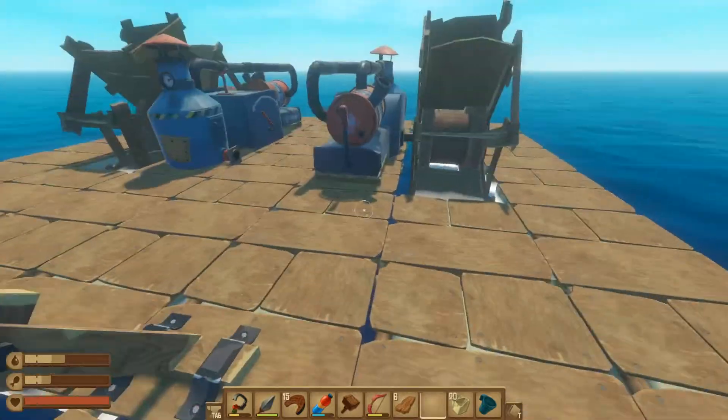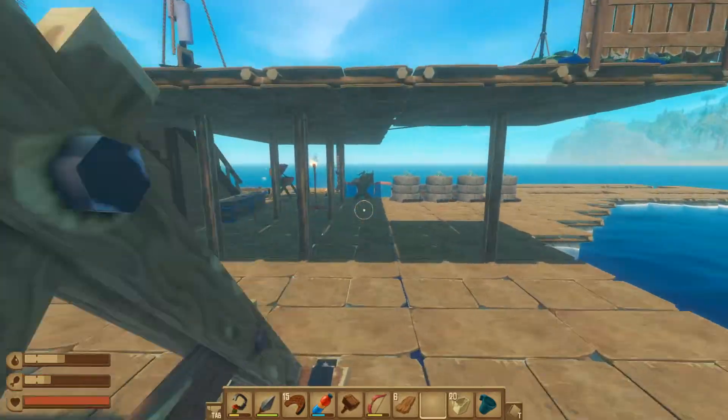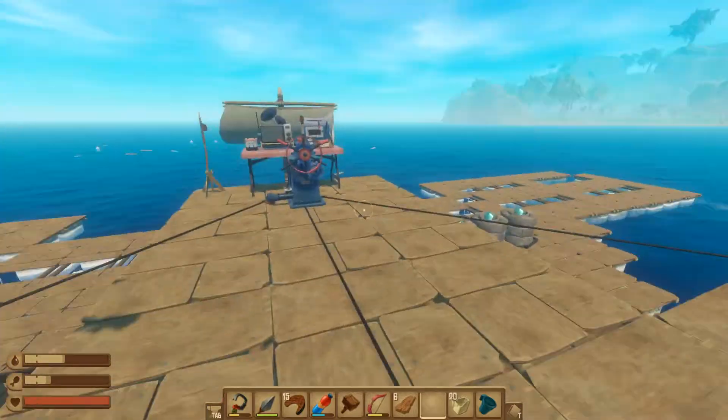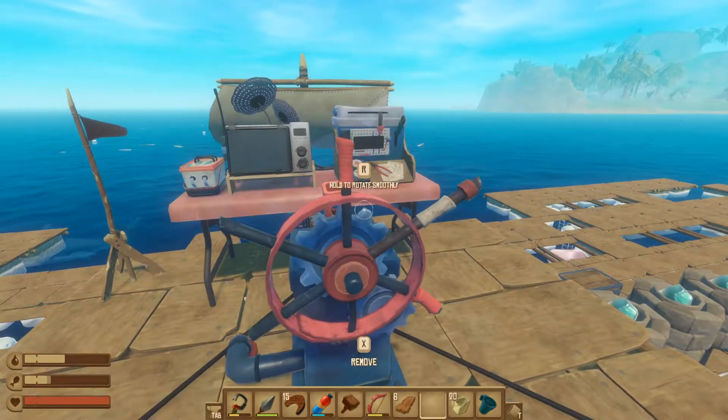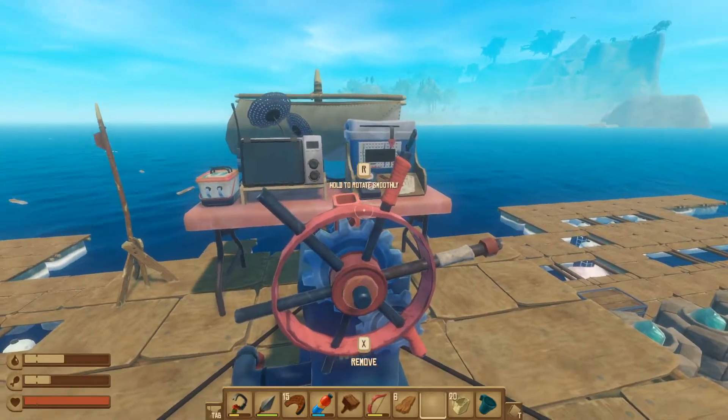Anyway, let's turn on these engines and head to the island. I probably should put a staircase at the back there just so I can easily access this area. I'm gonna turn into this island.